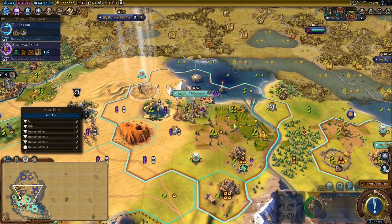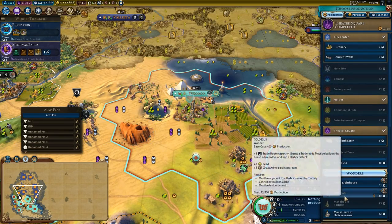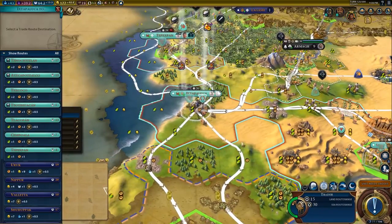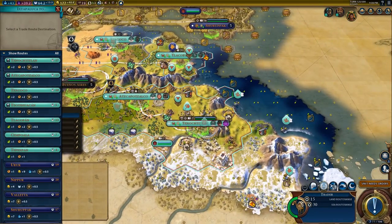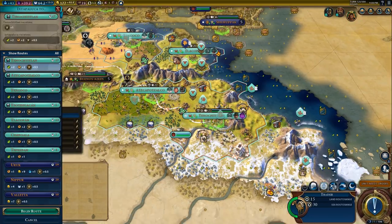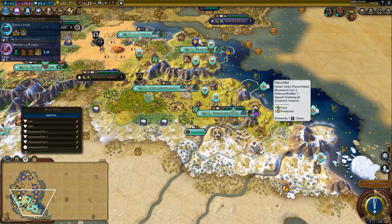We're going to swap to the theater square, invest — that'll finish it — and get to work on the Colossus. We're going to trade with the capital because the capital is about to build a government plaza, which will make it a very viable target to trade with. Let me explain how internal trade works.